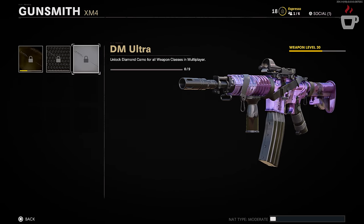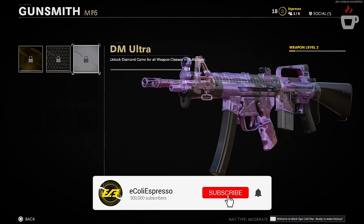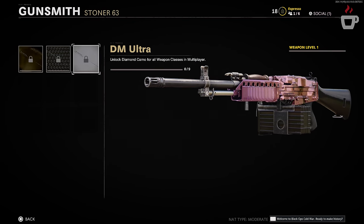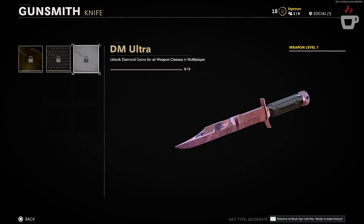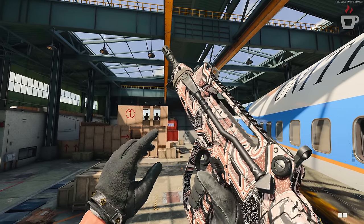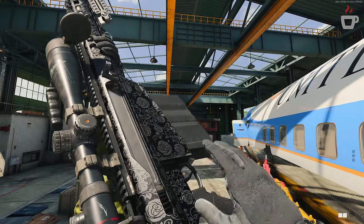Dark matter is reactive and is one of two reactive camos at launch alongside the dark aether camo for zombies — both included in the base game without any challenge blueprints, pre-orders, or special cosmetics required. Personally, dark matter is a little flat compared to what many people were expecting; it lacks that initial pop that previous iterations had. In the preview it seems to have a metallic glaze on barrels, grips, and mags, but it doesn't extend to the full weapon canvas, so some weapons look better with it than others.